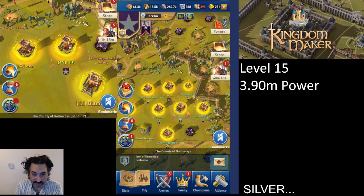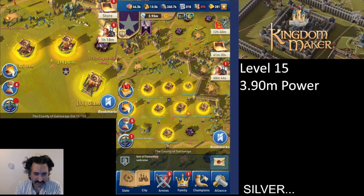You can technically get silver from tribute — another player sending you silver — but I don't see that happening often. Since silver is so essential for nearly everything in the game, why would another player send you theirs? Unless they're a very good friend, or you've absolutely destroyed them and demanded tribute — but that seems pretty intense.